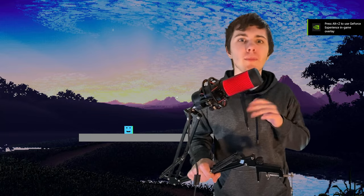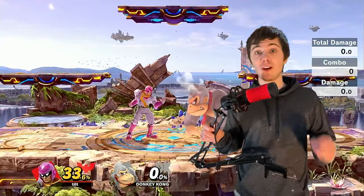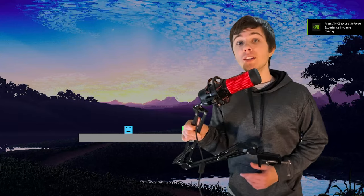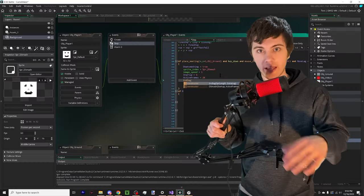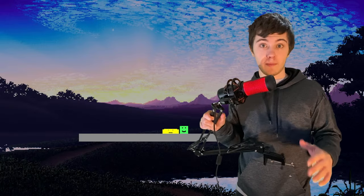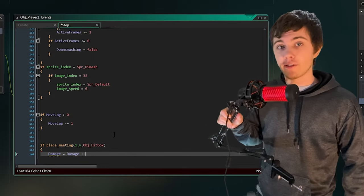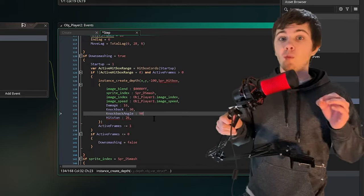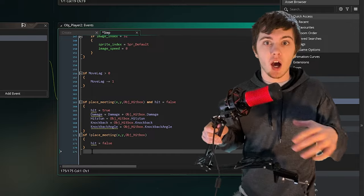If you miss the move, the total time you're stuck is the startup plus the active frames plus the end lag, which adds up to two thirds of a second. Now that I've explained these terms, I'm not gonna bother giving you the frame data for all the moves. What you need to know as a viewer is developers regularly use frame data to buff or nerf moves. If I wanted to instantly make this down smash a much better move, all I would have to do is reduce that end lag from 18 down to something like 6. I tried my best to set up the hitbox variables in a way that could easily be copy and pasted to other moves.